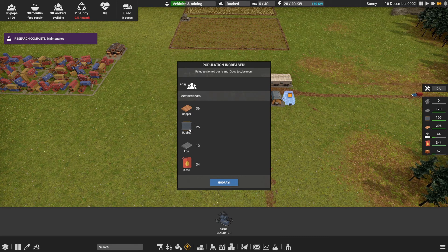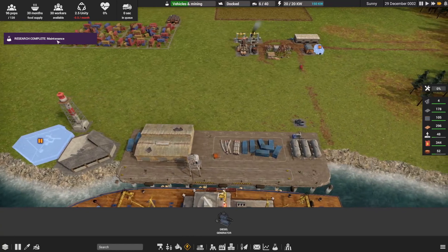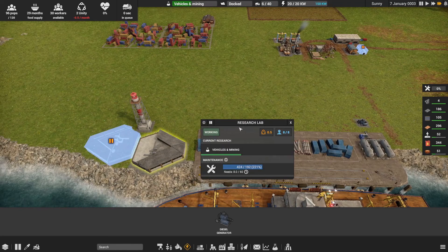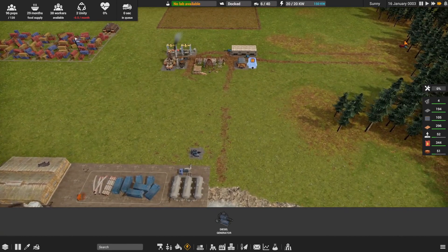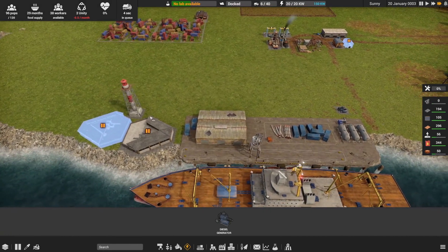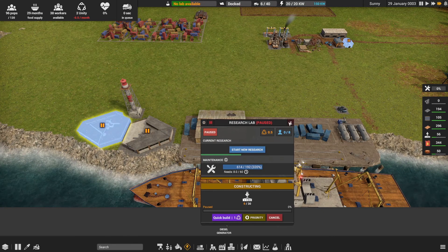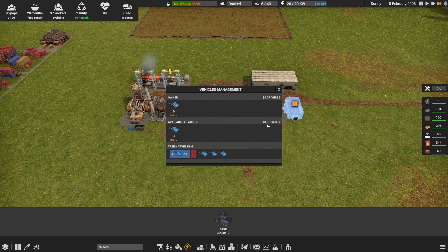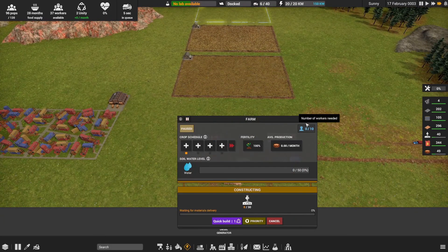Rubber is going to be a while before we can make our own, so we need to stockpile it. Maintenance research is done. I'm temporarily pausing research to allow our unity to refresh until the beacon fires again. Our trucks are idle, so let's add a few more to tree chopping and unpause one of the farms.